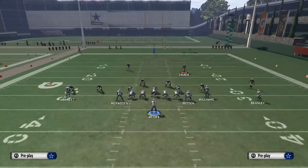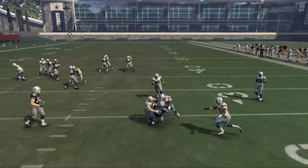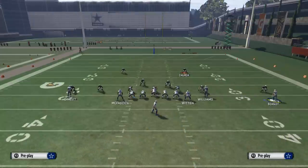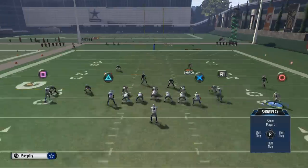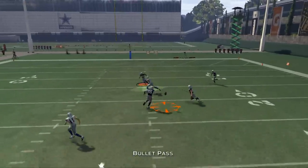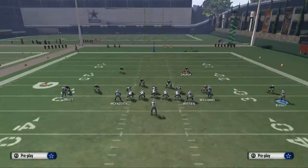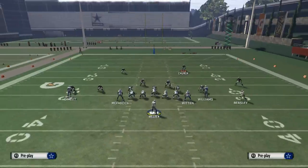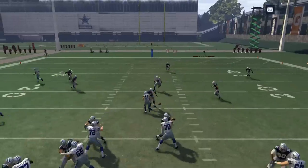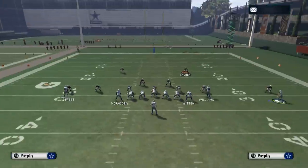I want to show you all the progressions. What you're going to see is Jason Witten is going to be able to be open. We'll bring Cole Beasley in, wait for him to set up, and then stand in the pocket and hit Jason Witten. The whole premise is: if they suck down, you're going to hit Jason Witten; if they stay up, you're going to hit Cole Beasley.